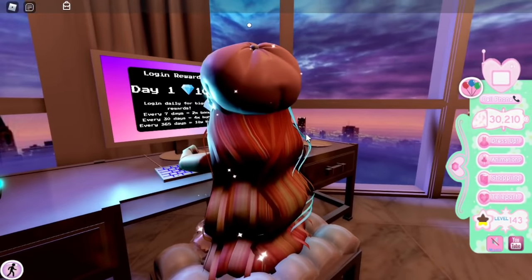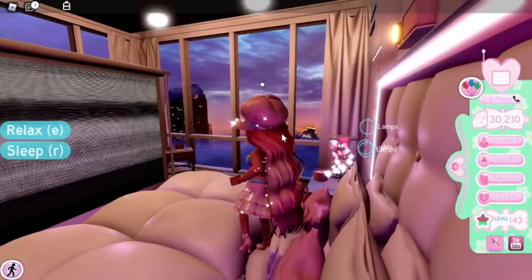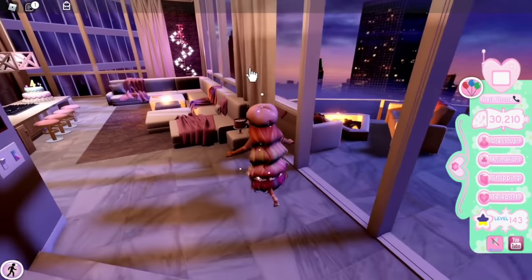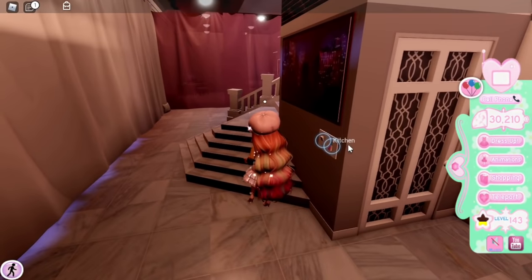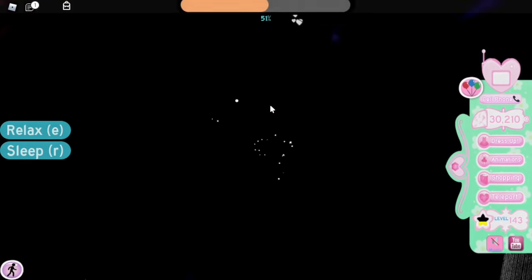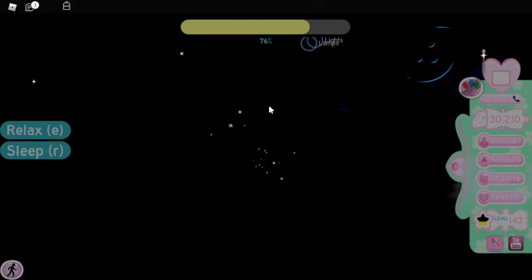We logged in and yes, it's day one again — I always forget, it's so frustrating. I heard a tip that if you close all the curtains and turn off all the lights, sleeping goes faster. I missed one curtain somehow, but let's test it. Going to sleep now — oh, it does seem a little bit faster! Or maybe I'm just imagining it, but it's cool because it's like real life — easier to sleep with the lights off.